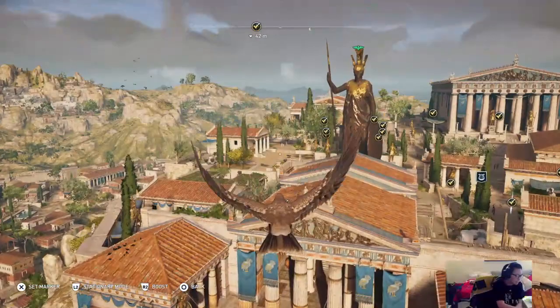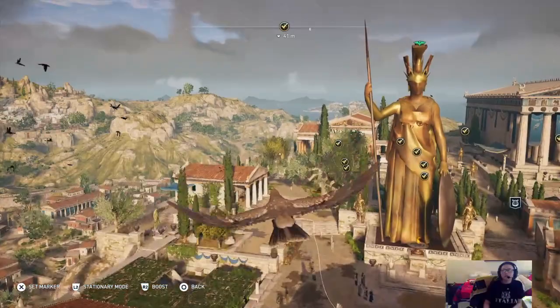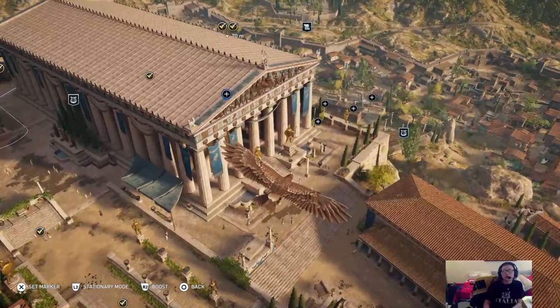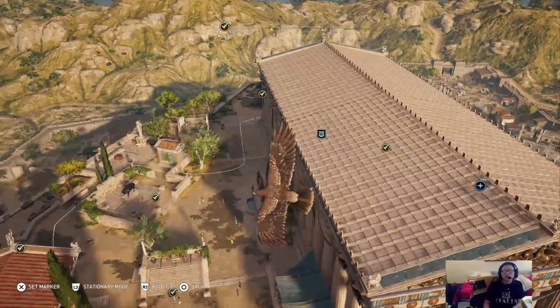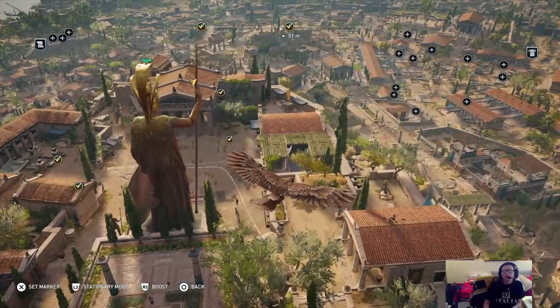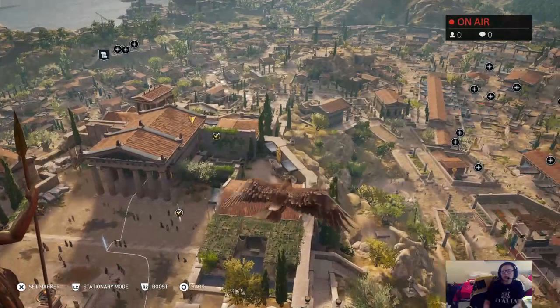Tour in the Assassin's Creed Odyssey Discovery Mode. This is a small overview of the ancient Acropolis and what it would have looked like in the 5th century BCE, from about 460 to 430 BCE. The ancient citadel was right here in the heart of the city of Athens, and that's actually how it got its name. Acropolis is made up of two words: Akron meaning highest point, and polis meaning city — so it's the highest point in the city.